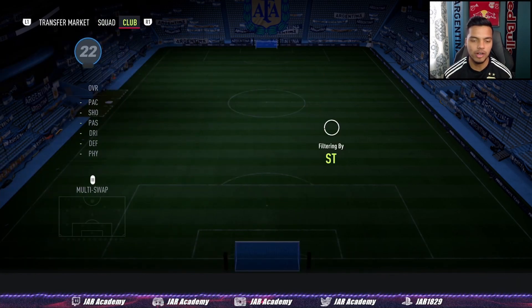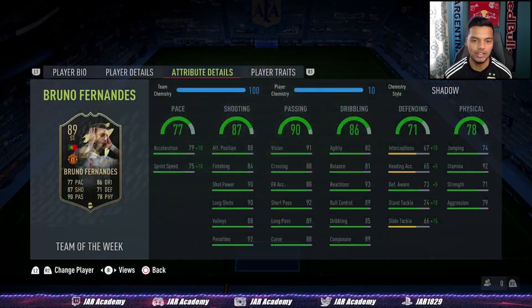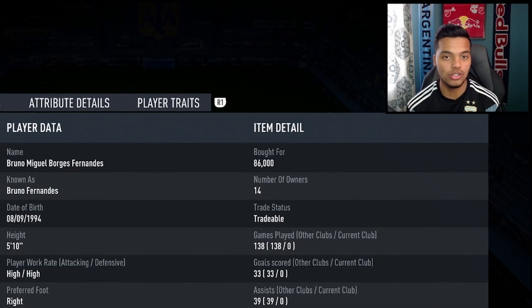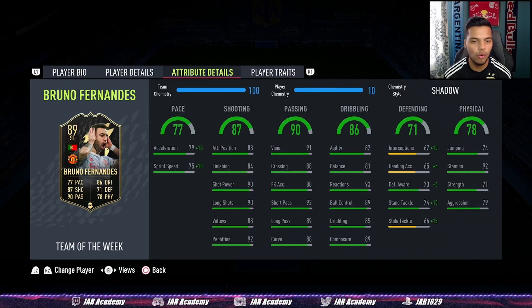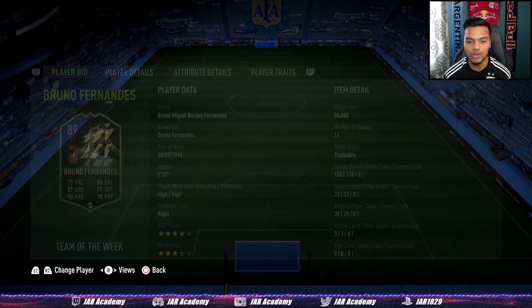Last but not least, in the striker position — just for chemistry purposes — inform Bruno Fernandes. Very underrated card. His Team of the Year honorable mention version must be cracked, because I've used this card three Weekend Leagues in a row. He's been the heart of my midfield going forward and defending, lasting all game with 92 stamina. Very happy to recommend this card to you guys.